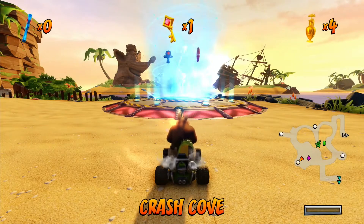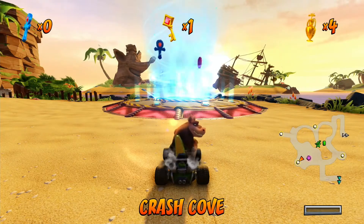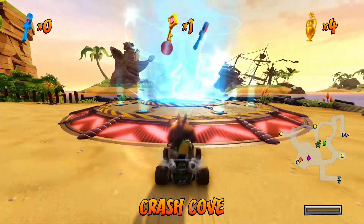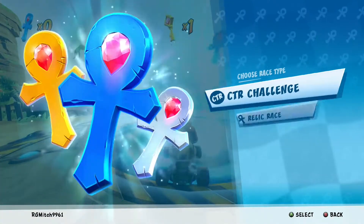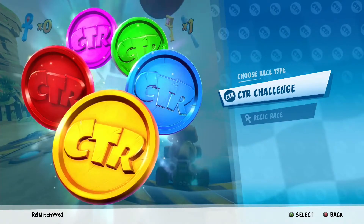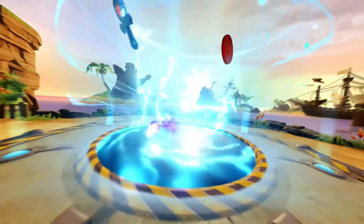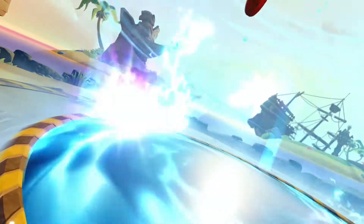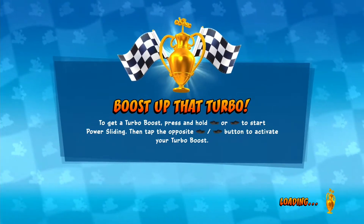What's going on guys, welcome back to another Crash Team Racing playthrough. We've completed the four levels of this first world and beaten the boss. Now we're going to go back and complete the CTR challenge and the relic race, so we'll go CTR challenge first. You collect the letters C, T, and R on each track — collect CTR and come first. I'm sure we can manage that.